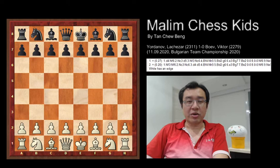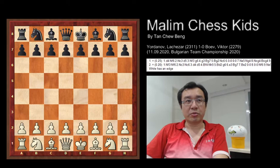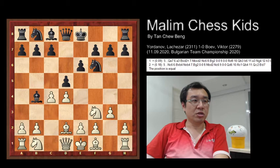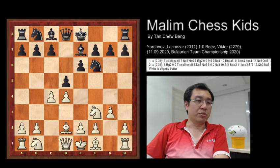Hello everyone, welcome to Balin Chess Kids. Today I want to show the game played by Lacheda and Victor. This is a very beautiful game, completed in only 23 moves. The game started out with pawn to d4, d5, c4, e6, knight to f3, knight to f6, g3, bishop to b4 check, bishop to d2, and bishop back to e7. These are the first five moves.